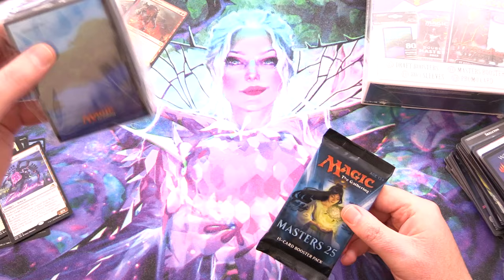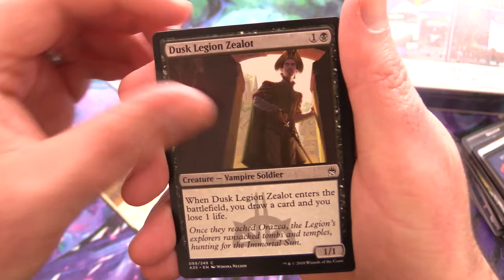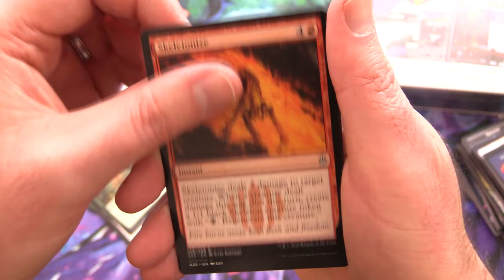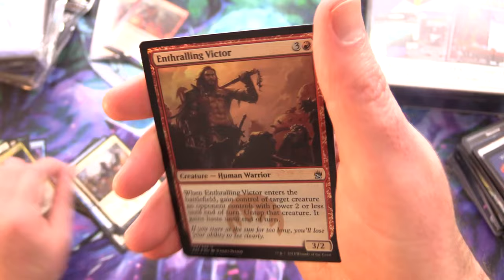Masters 25 — what a surprise, fancy seeing you again. We have Act of Treason, Savannah Lions, Dusk Legion Zealot, Thresher Lizard, Coral Helm Guide, Cultivate, Horseshoe Crab, Death's Head Buzzard, Colossal Dreadmoor, Skeleton Eyes, Twisted Image, Brow Beat, Swords to Plowshares — not too shabby — and Pernicious Deed, with a Foil Enthralling Victor and a Wolf token.